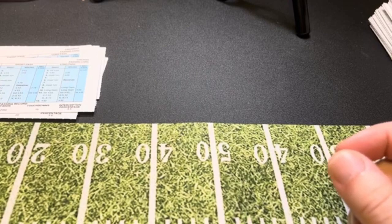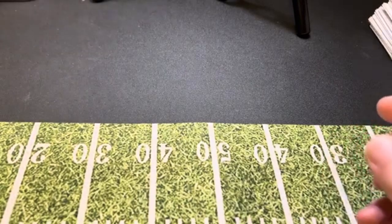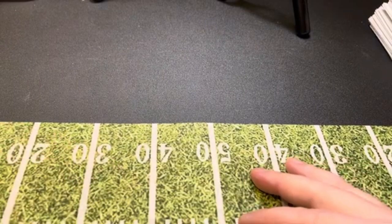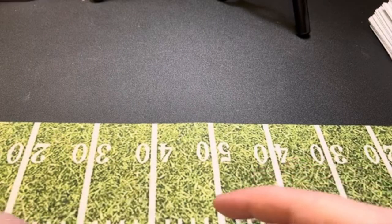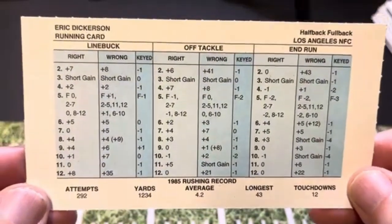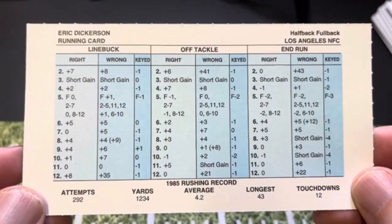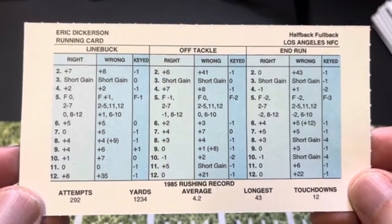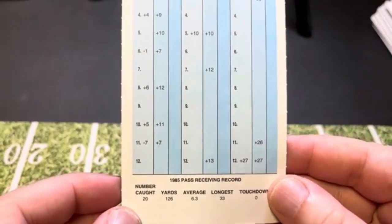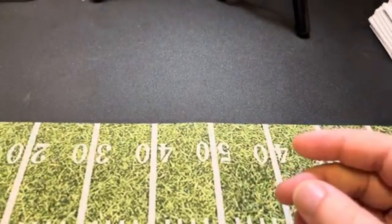Now we're going to talk about the running backs. Much like the quarterbacks, there were a lot of big-name running backs. Eric Dickerson is the first one we're going to look at — kind of name recognition, but he does have a good card. 1,234 yards, 4.2 average, 12 touchdowns — that's a good card. He had 20 receptions for 126 yards, but he's mainly a run-the-ball guy.